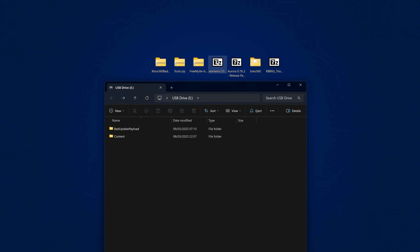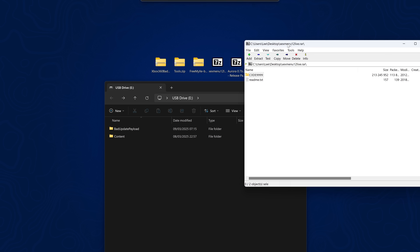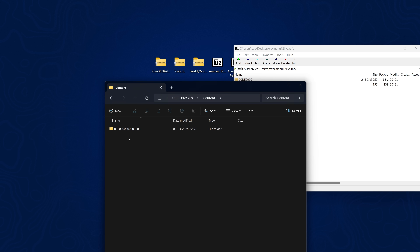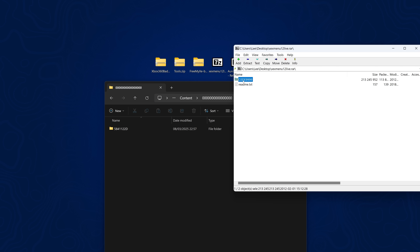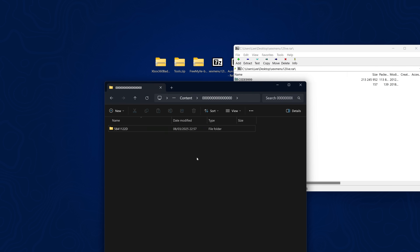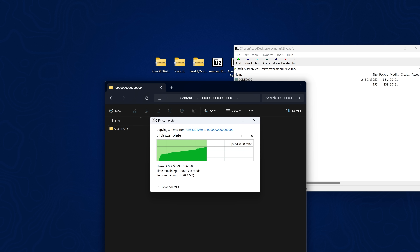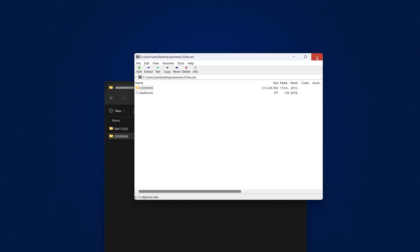I'll leave the homebrew links in the description. For XEX Menu, open it with WinRAR or 7-Zip, go into the content folder, into the 000 folder, and take the code 9999 folder and extract that out to the folder with all the zeros inside content. That gets XEX Menu installed so you can run it off the USB once the exploit is running, which will then allow you to launch additional homebrew applications.